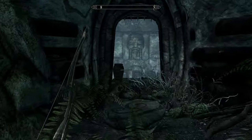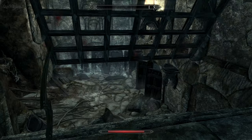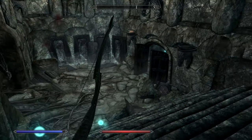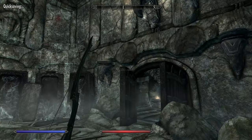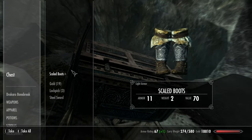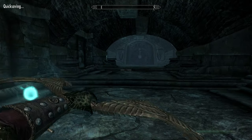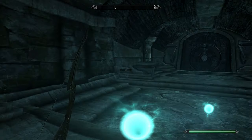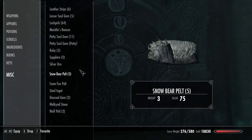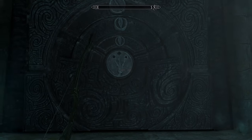Let's continue on. Let's not step on that — ouch! All right. Got a chest here with scaled boots I can sell, and a corpse with a piece of gold. Here's the place we've got to put the claw. I've got a bad feeling about this. It's the coral dragon claw — snake, wolf, and bird. Let's do that.